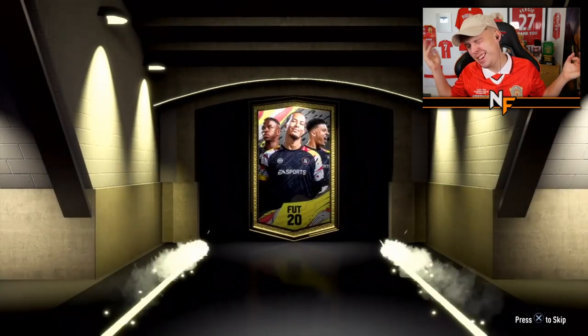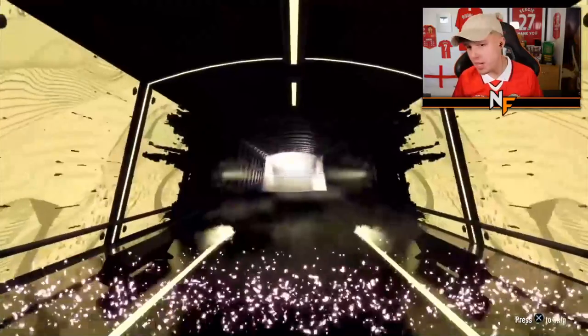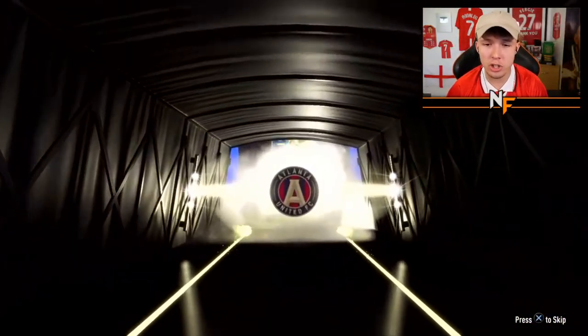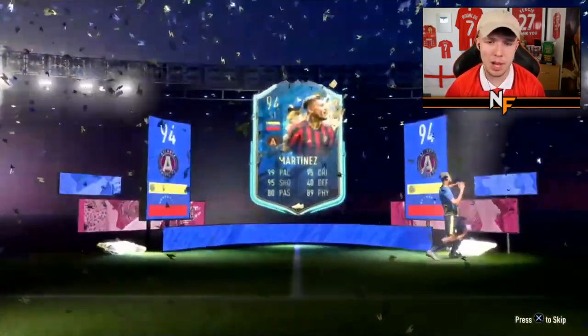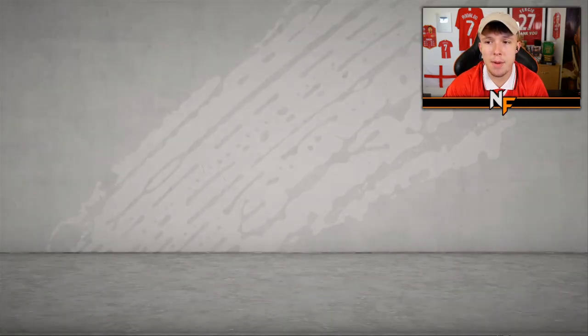Pack number eight — thanks to Failstear. Can we see our first Team of the Year flare? Jose Martinez on the front, 94 — so we're capped at 94 behind him. Can it be a decent one? Quadrado and Martinez — not that bad of a pack actually.